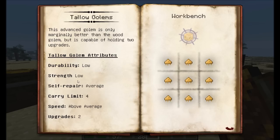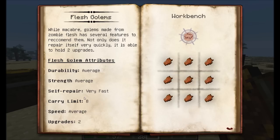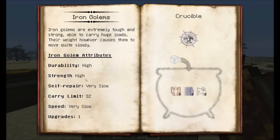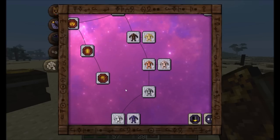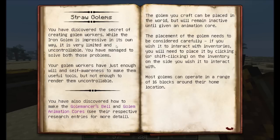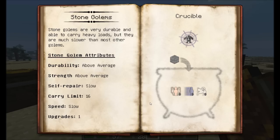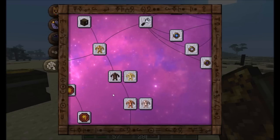The different golems have different attributes between durability, strength, self-repair, and how much they can carry. The clay golem can carry eight items, and flesh golems also carry eight but have two upgrades. Stone golems can carry 16 but are pretty slow. Iron golems have really high strength and durability, are very slow to self-repair and move, but can carry 32 items at a time. And finally, Thaumium golems are really pretty good, a bit slow, and allow two upgrades. You want to look at how expensive they are versus what they're going to be doing. If you can handle one item at a time, go with straw golems — they're quick. If you want to carry a lot of stuff, stone or iron golems might be the option for you.